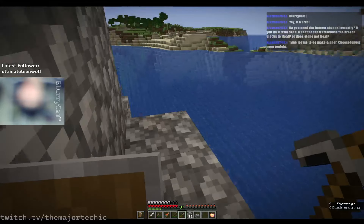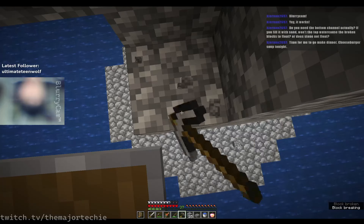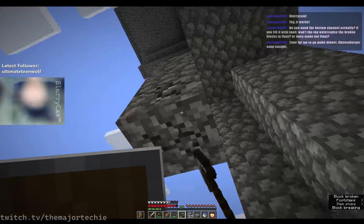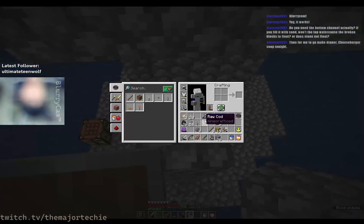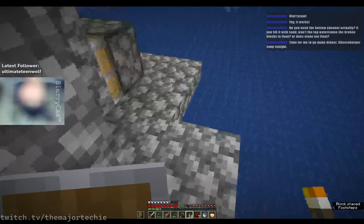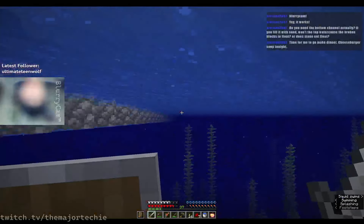Let's first break all the cobblestone scaffolding around the side here. Lots of mobs falling and dying right now. Now we just connect them together — oh wait, I'm going to need repeaters, won't I? Let's just put torches down to make sure nothing spawns there while I'm gone.